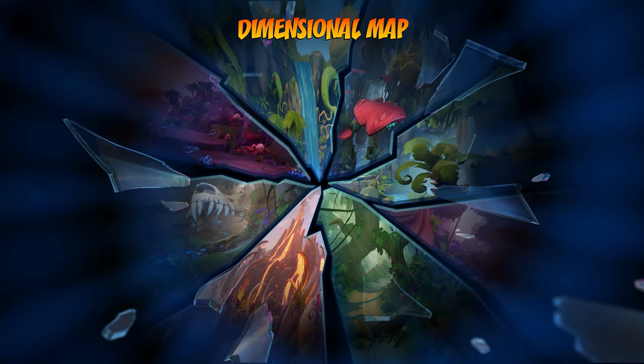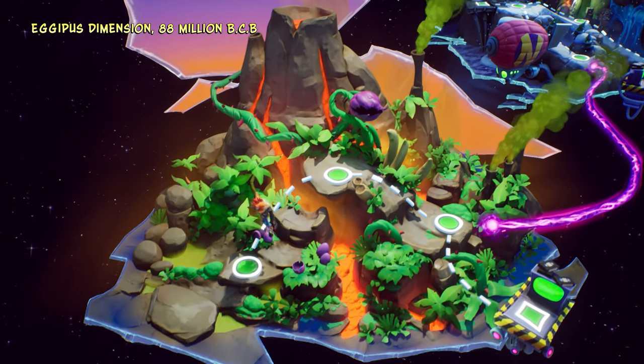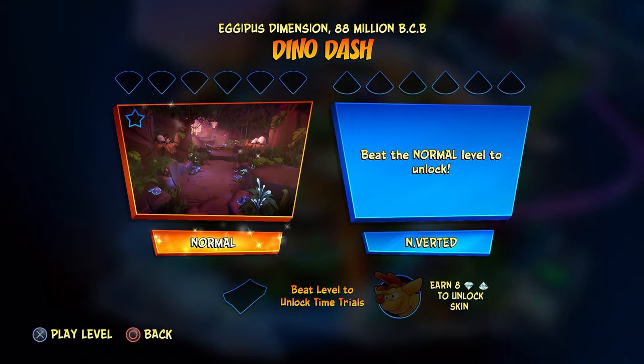Let's go back to the dimensional map and see what the next level is going to be. I think there's only like two more levels for this dimension, which is crazy — seems like a rather short dimension. I wonder if we're going to get another Cortex level, because this one was a Cortex level that we did last episode. This next level over here, Dino Dash — let's see what this one's all about. It looks like it's just a regular old level. Nothing too crazy.